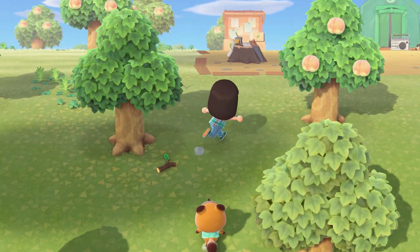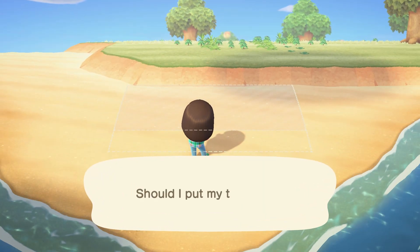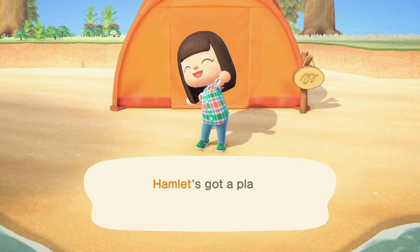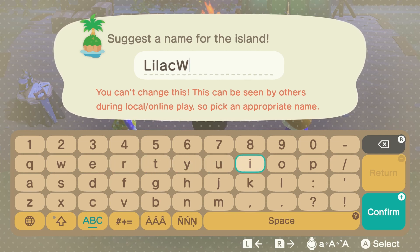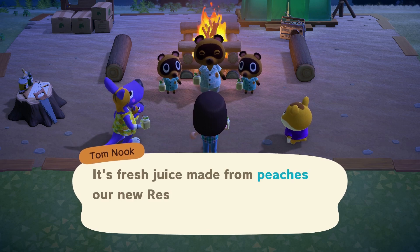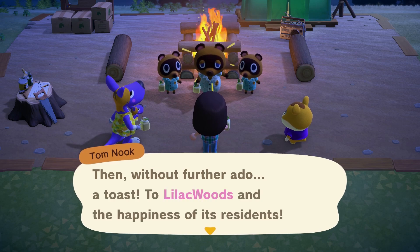Here we are on the island. Starter villagers are Sylvia and Hamlet. I don't super love Sylvia, but Hamlet is honestly one of my favorite villagers — I just have this weird nostalgic thing for him. I went ahead and put my house on the beach, right next to the airport, so it'll be super convenient. I put the first two villagers' houses on the beach as well since I don't like moving houses around when I want to decorate. We named the island Lilac Woods — I'm envisioning a cottagecore, forest-core, very natural island with lots of pops of purple everywhere.